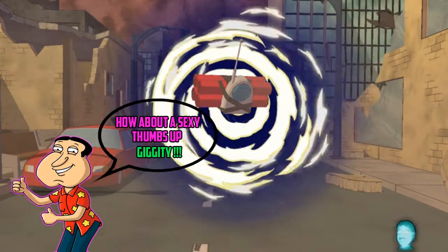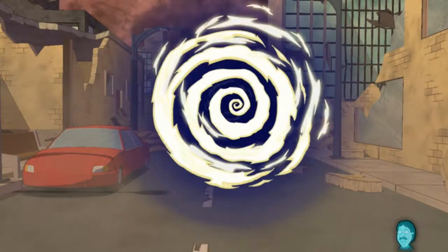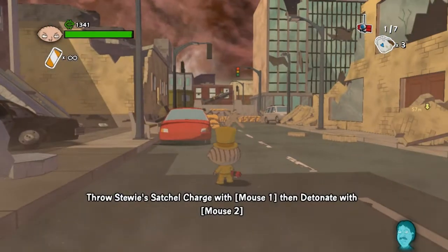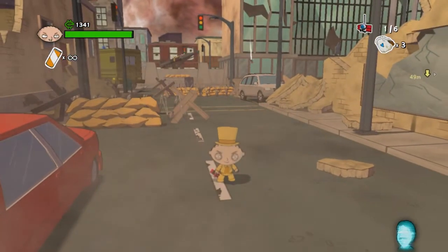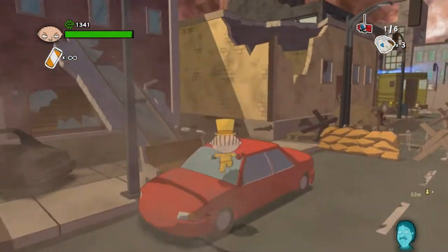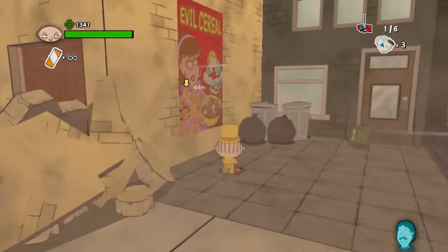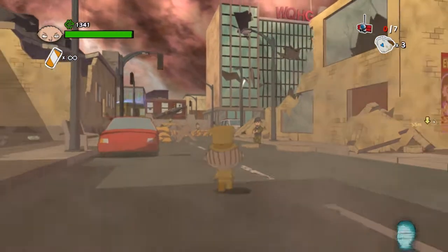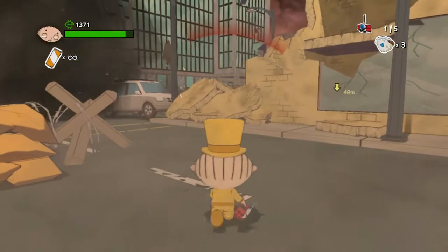Time to be bad. Throw the satchel charge with mouse 1, then detonate with mouse 2. Alright, I think we probably wasted that. We got 6 anyway. Got 7 now. There we go, that's how you use them. Well timed.